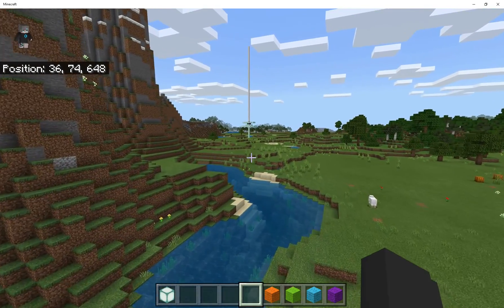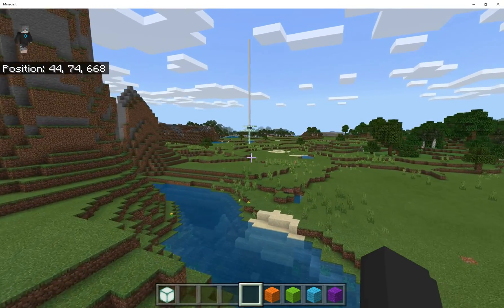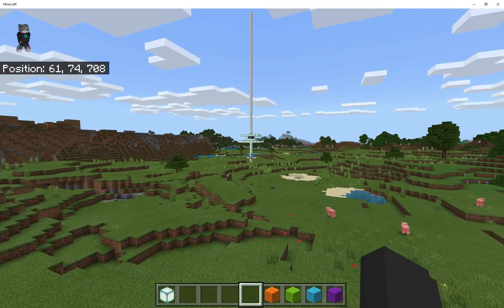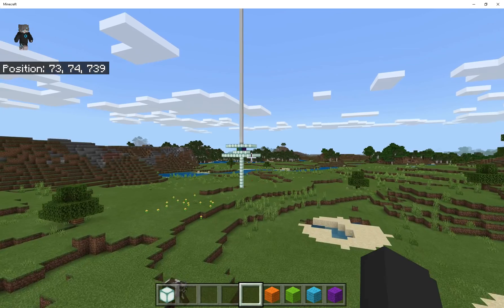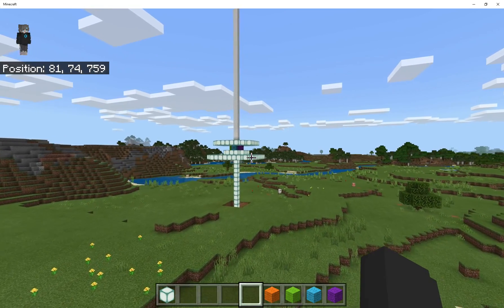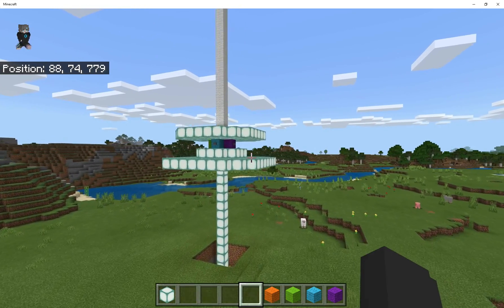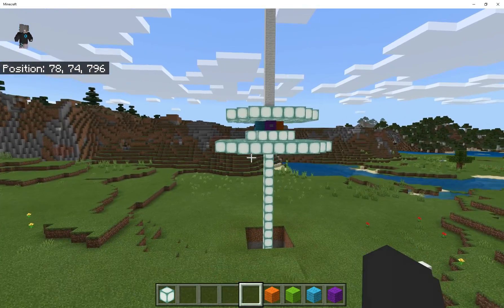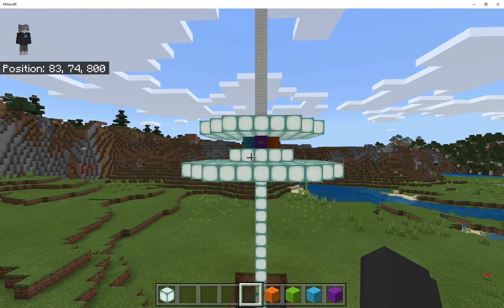The main staple of Ingress is a collection of things called portals, which in the real world are places of interest such as statues, murals, or interesting artwork and so forth. In Minecraft I've made this structure here, which is going to be a portal, and in this video I want to show you how you can make it so players can capture the portal for their team.